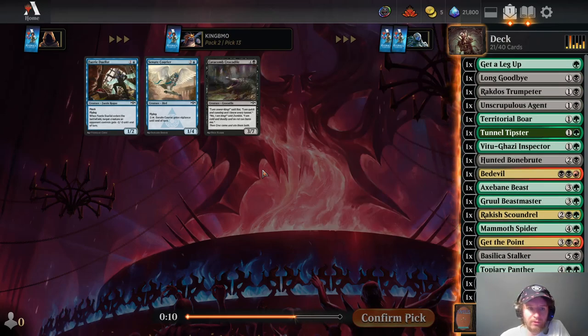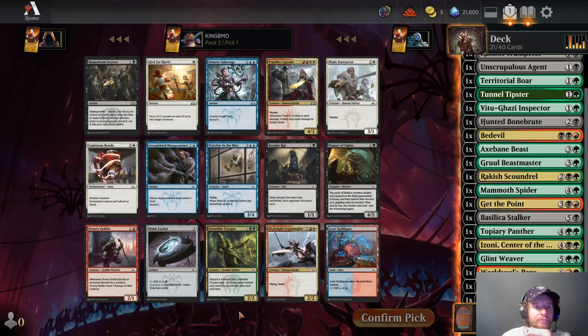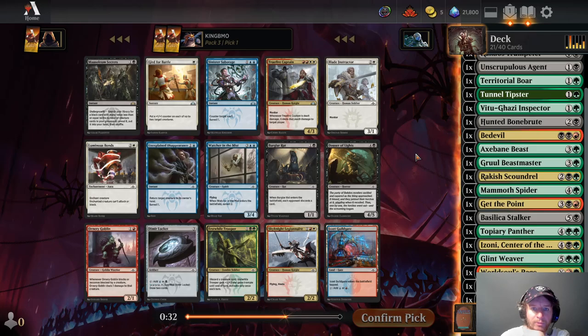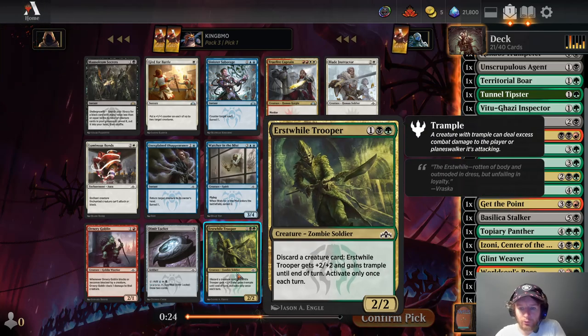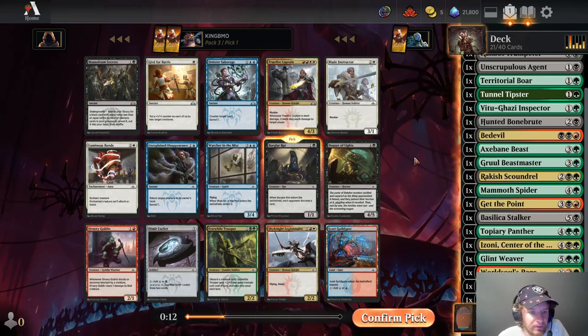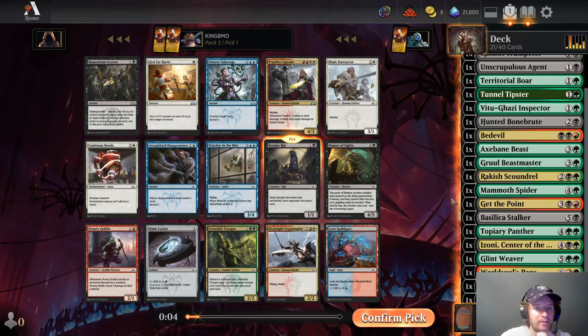We have one more pack, let's hope we open something good. It's a rare — 2-mana undergrowth ability that checks the number of creature cards in your graveyard, lets you search your library for a black card with mana value less than or equal to that number. So if I have six creatures in my graveyard I can get Zony. Burglar Rat — is that a Rav Rat? Okay, it is, that's nice. First Wild Trooper, 3-mana 2-2, discard a creature card and it gets +2/+2 and trample. Are we really taking Burglar Rat right now? We started off really good but... I think we're taking the Rats.